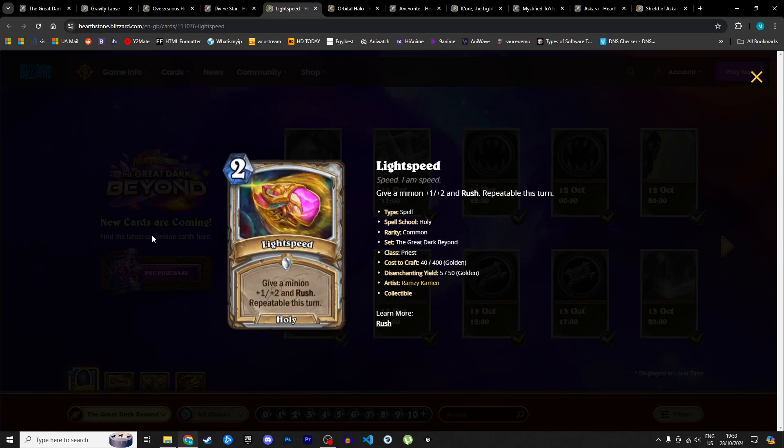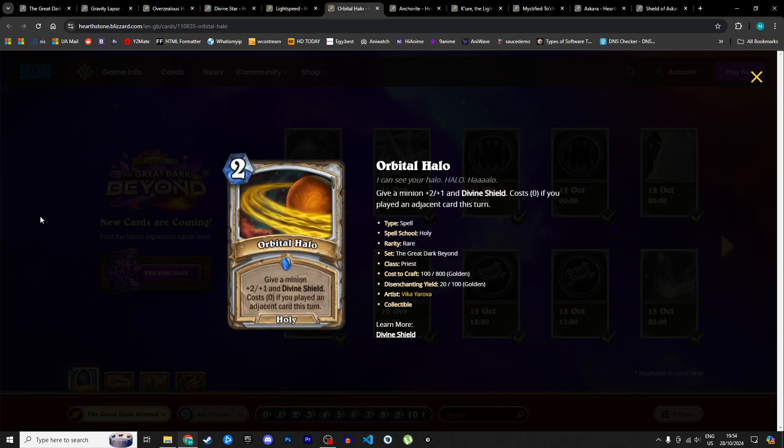Next is Light Speed, a 2 mana holy spell: give a minion +1/+2 and rush. Repeatable this turn — like the echo mechanic, so as long as you have mana you can keep casting it. Two mana for +1/+2 and rush — if you play it twice that's 4 mana for +2/+4 rush on one minion, or 6 mana for +3/+6. Rush is only useful once unless targets don't have summoning sickness. It's a very clunky card. Maybe you need it as a holy spell to activate a spell burst, but I don't see it. I'm giving it 2 stars in Standard and 1 in Wild.